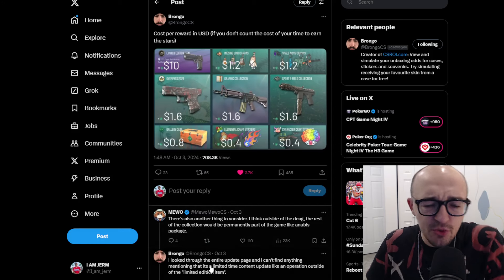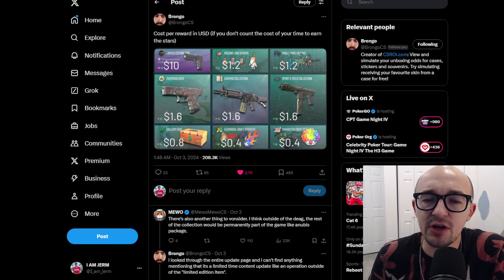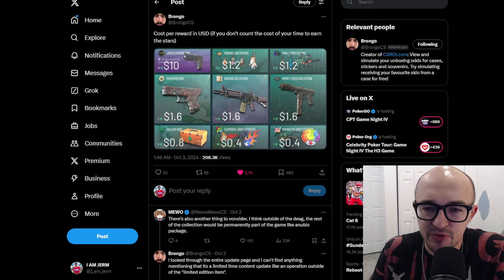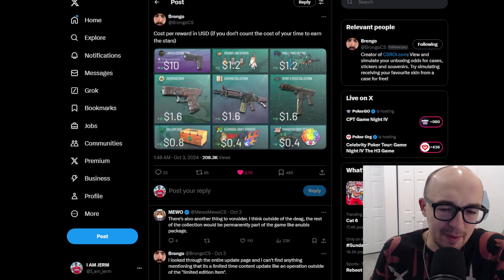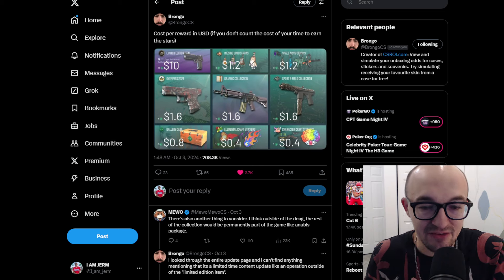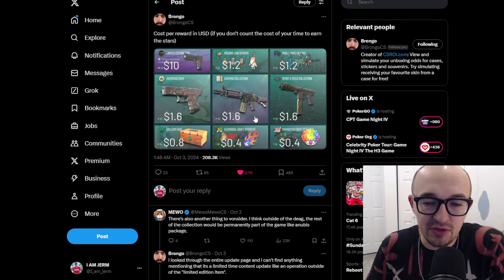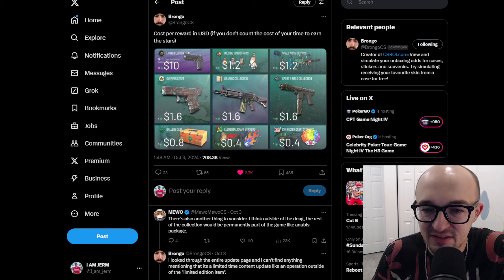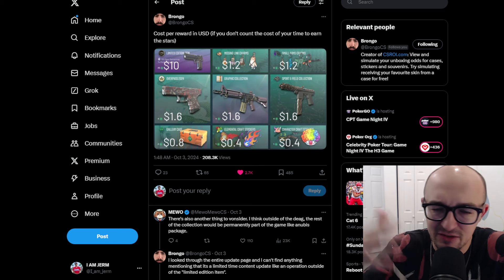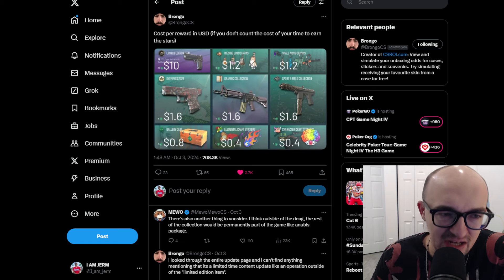You have nine different options for redeeming these stars: the limited edition Desert Eagle, the missing link charms, the small arms charms, the Overpass 2024 collection, the graphic collection, the sport and field collection, the gallery case, the elemental craft stickers, and the character craft stickers. One star is worth about 40 cents, since the pass costs $16 divided by the total number of stars.